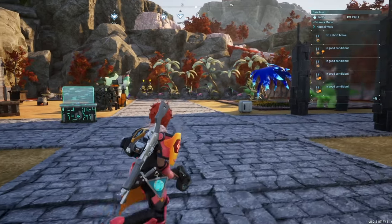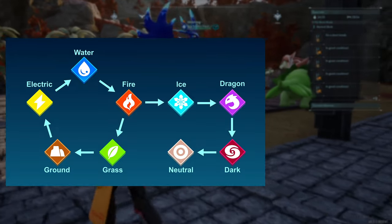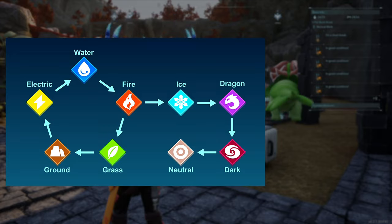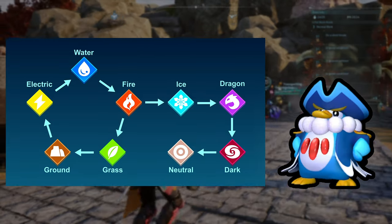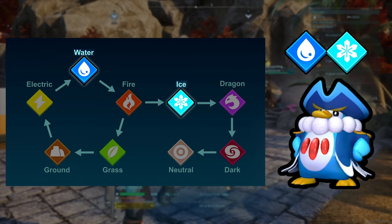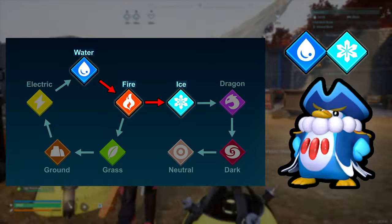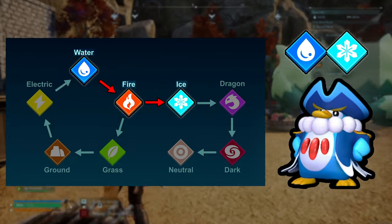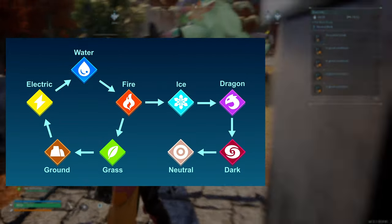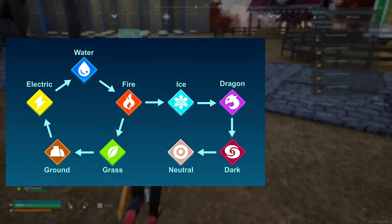In POW World, we have a pretty straightforward type chart, but this chart doesn't really explain everything there is to know about type advantages and disadvantages. For example, Pen King is a dual type POW — both a water type and an ice type. As we can see from the chart, fire is strong against ice but weak against water. So, is it super effective against Pen King or not? The chart doesn't explain all the nuances, especially with dual type POWs in the mix.